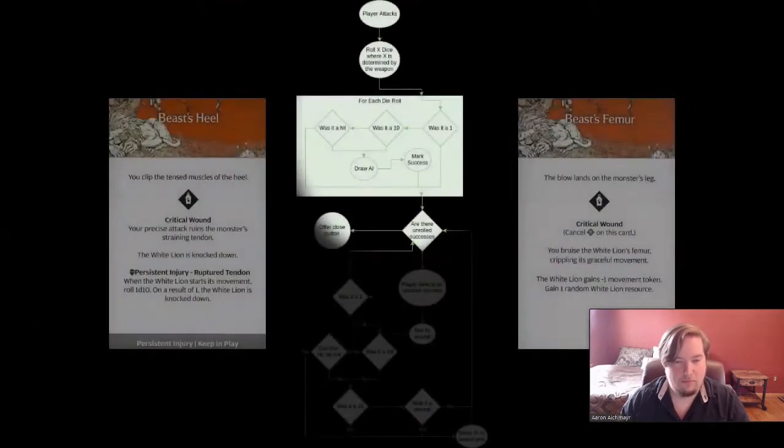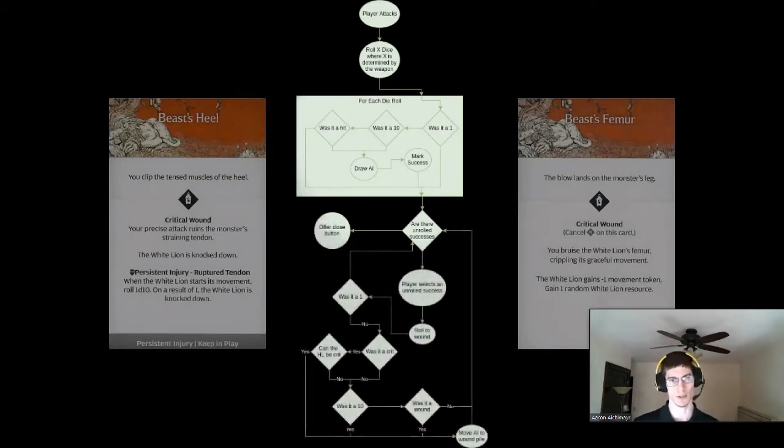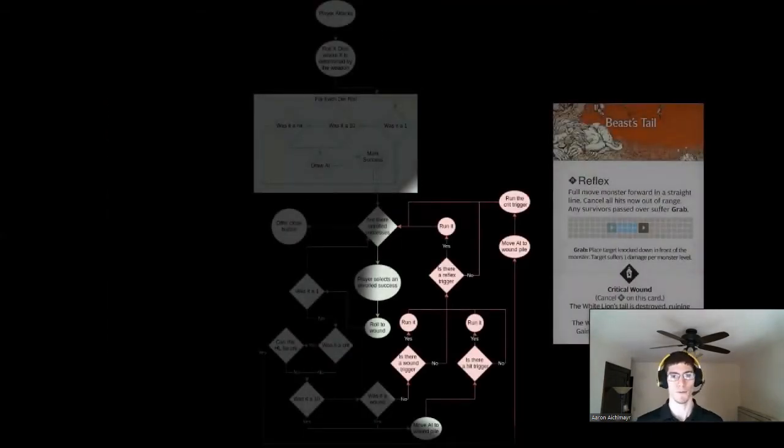As an example of the complicated logic that this game requires, I'm going to walk you through a basic example of the player attacking. The player attacks and they roll dice based on their weapon. Each successful hit causes them to draw one of these cards on the left or the right that you see here. After that is done, the player has to roll again to see if they actually wound the monster. If it was a critical hit or hit, it moves an AI to the wound pile; otherwise, it just goes on to the next hit. Some of these cards also have triggers that need to be run based on certain conditions, so we added the trigger as part of the card entity in our system so that we could just check if there was a trigger and run it if necessary.